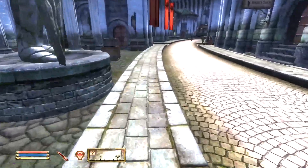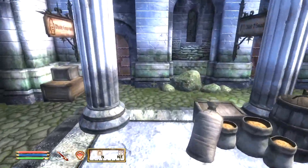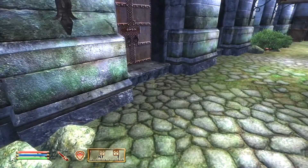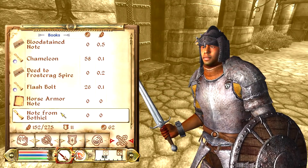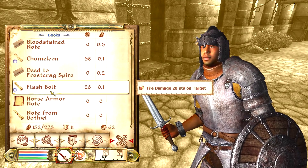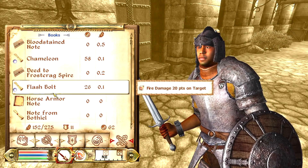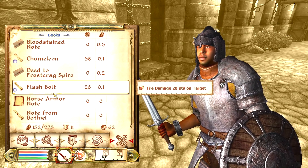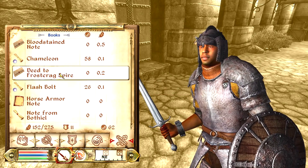It is slightly different on the Xbox version of the game. On Xbox, you have to hold A after equipping the scroll, then while holding A, move to the item you want to duplicate, drop it with X, and then let go of A. Close your menu and it should be duplicated. So it's basically one extra step — you're holding down the select button the whole time.